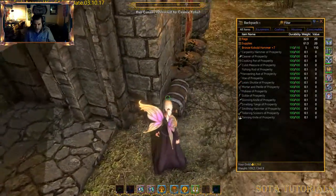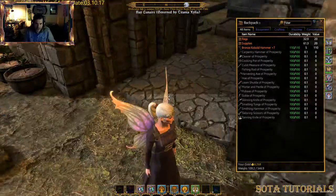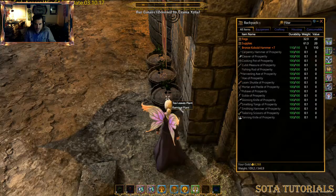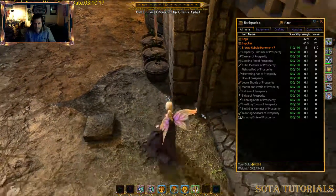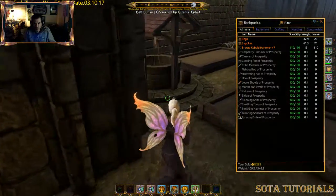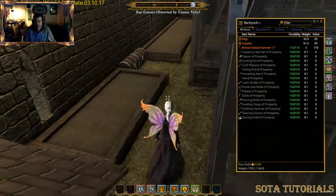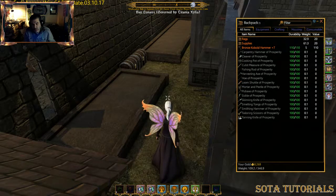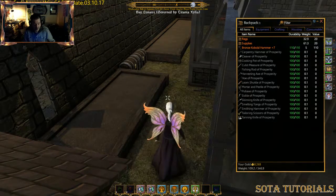You can control who has access to your property from your sign or lot stone, and then control permissions on individual items — chests, planting beds, anything that's basically a storage item. If you have questions, leave feedback in the comments; thumbs up or thumbs down, and subscribe if you like it. This is Elena Strombo from SodaTutorials.com — thank you and have a good one.